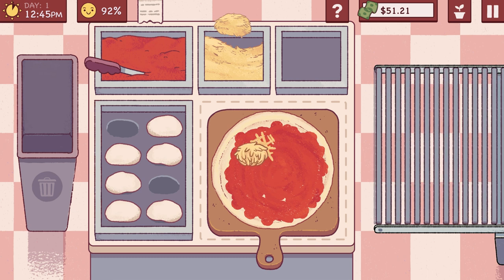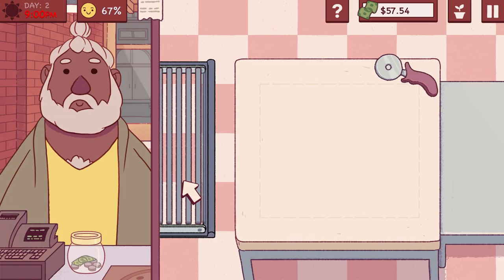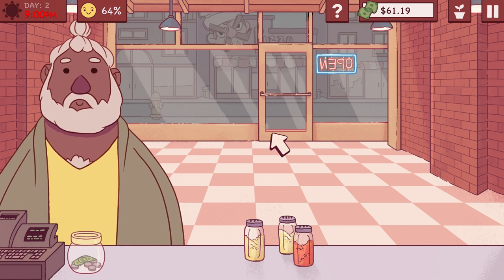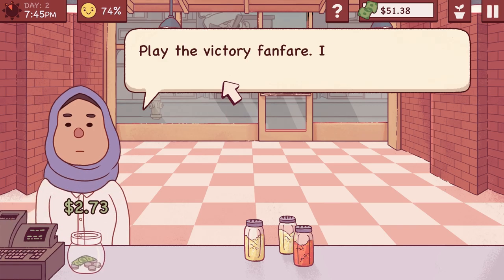How much cheese is tasty for the customer, but cheap enough for you to allow? Is this pepperoni placement good enough to allow for delicious equidistant meat circles when I eventually slice it up? Throw in a stack of toppings, fussy customers, and all manner of restaurant upgrades, and this makes you feel like a one-human pizza production powerhouse. Dough or doughnut? There is no try.